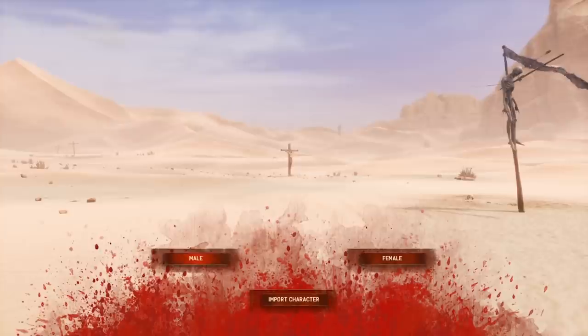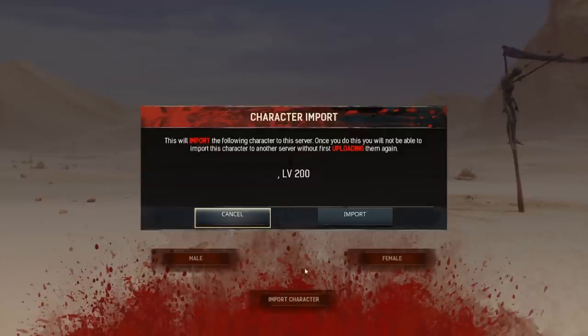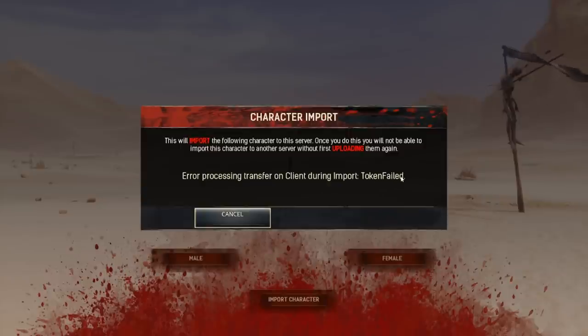Now let's look at an error from the other side. I shouldn't have anything to import, but it does say import character. If I click the button it says I have a level 200 character, and when I import it gives me a failure — which is what it should do because I didn't actually have a character to import.